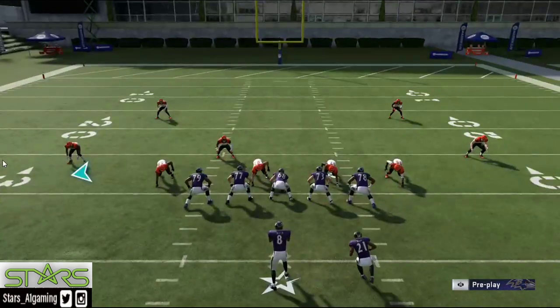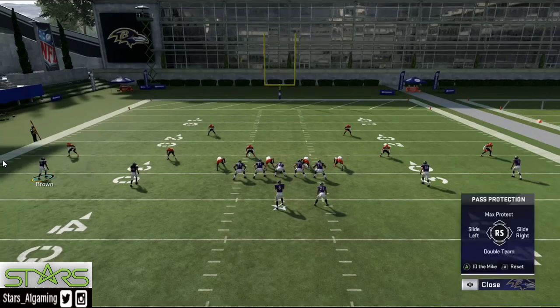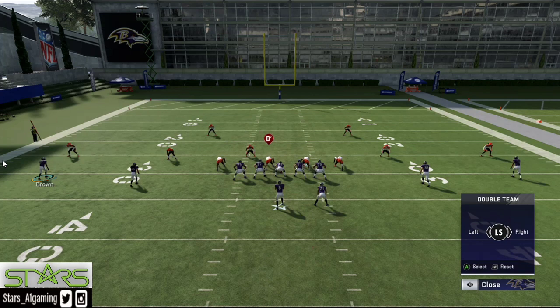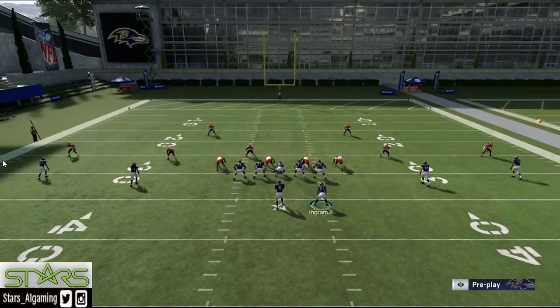Right here we want to set a double team — that's left bumper, left bumper down on the right analog stick. We want to double team Gino Atkins. Wonder why? Because he's a freak, he's super talented. So because we have that double, it's going to be 73 and 78 on him.